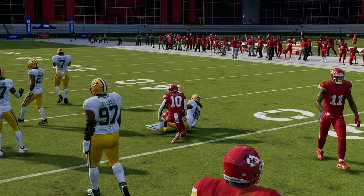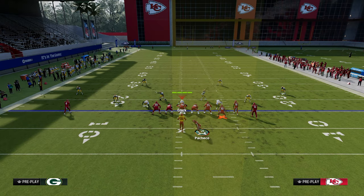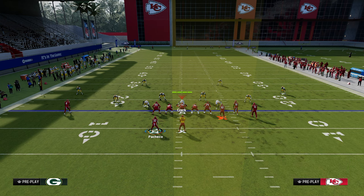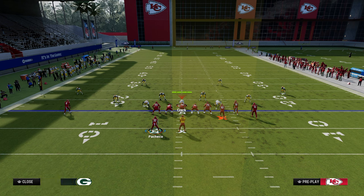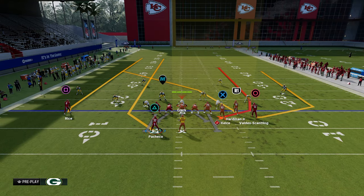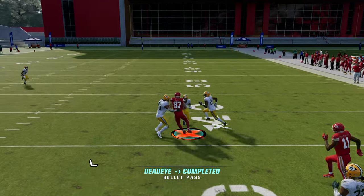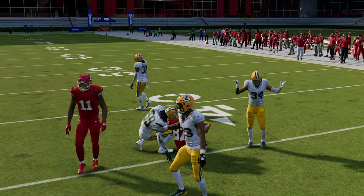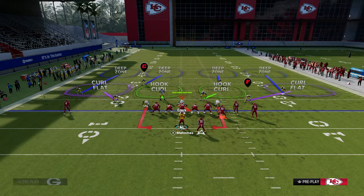The tight end seam streak attacks the hash-mark-to-numbers space, and the running back seam streak does the same thing on the other side. You throw the ball up in that pocket — I'm sure you've seen this before. This is the seam area of the field. This concept is lethal when someone is running a lot of double flat defenses, because they don't have vert hooks. If the user carries the short post, the tight end is open; if they user the tight end, the left seam opens up.